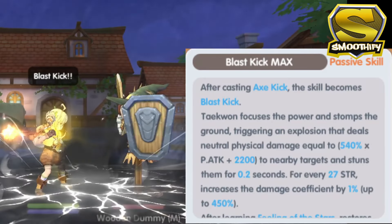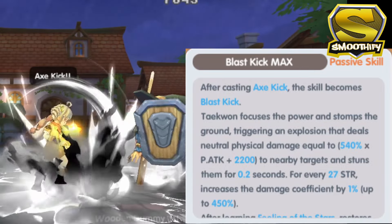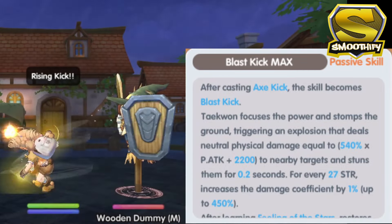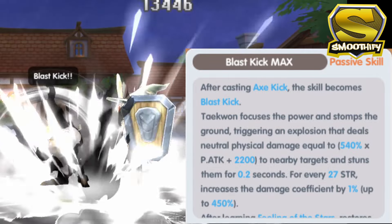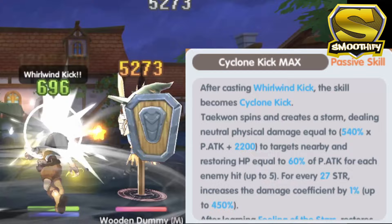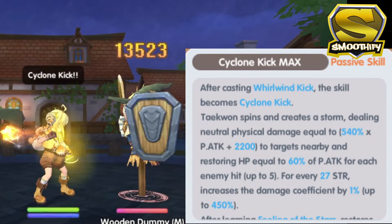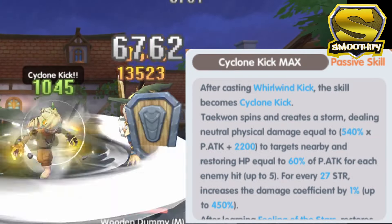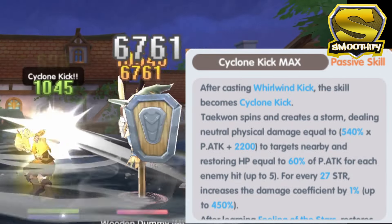For the Blast Kick, this will be triggered after the Axe Kick. This is an AOE damage skill which can stun targets that are nearby the player. It is similar to its predecessors wherein you can increase the damage for every strength that you have, and you can gain energy based on the number of targets that you hit. Next is the Cyclone Kick, which is also a continuation of the Round Kick. Same with its predecessors, this kick can regenerate your HP, and it increases its damage based on your strength, as well as restoring your energy based on the number of targets that you hit.